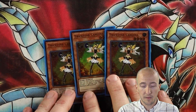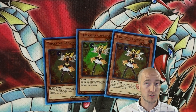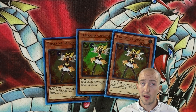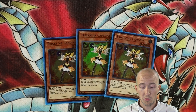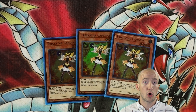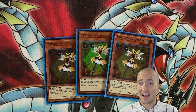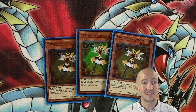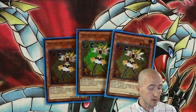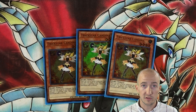Three Trickstar Candina — the searcher of the deck. Use her to grab out Trickstar Reincarnation or start dealing damage as your opponents activate spells and traps with her secondary effect. Really cool card, MVP of the deck. The one thing to note is this is the one card you don't want your opponent to ash. If they ash Light Stage, that's okay if you still have Candina, but this is the one that gets you access to any Trickstar card in your deck — Light Stage is only for monsters. She's level four; I don't run any rank fours, but keep that in mind if you want to switch things up.